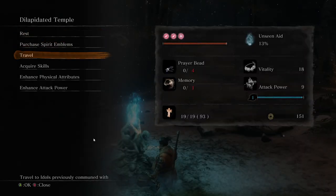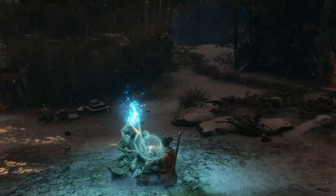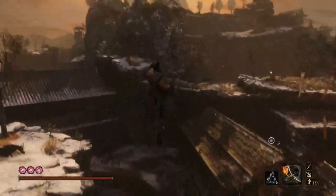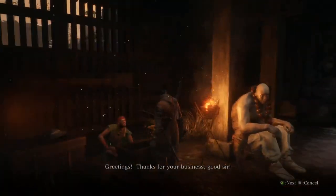Welcome back to Sekiro the Ultimate Guide. Today is part one of Fountainhead Palace, and this is probably — definitely — the longest area in the game. But before we do that, we're just going to go and upgrade one of our prosthetic tools.